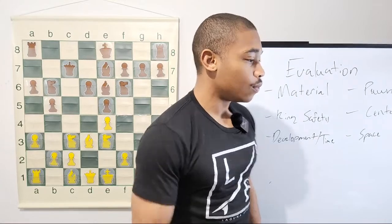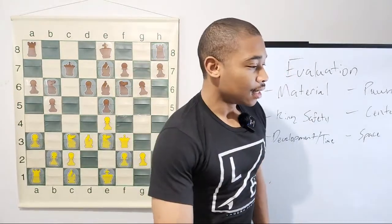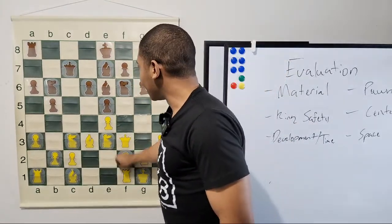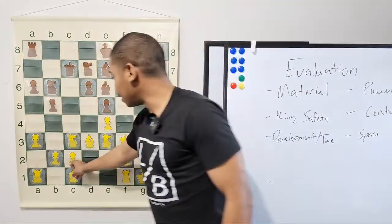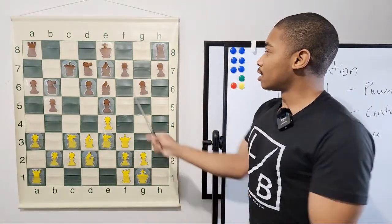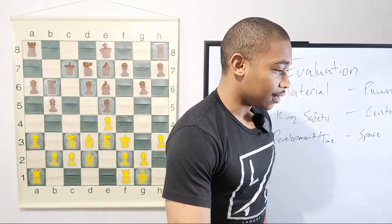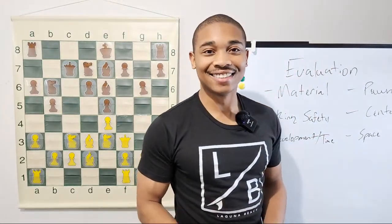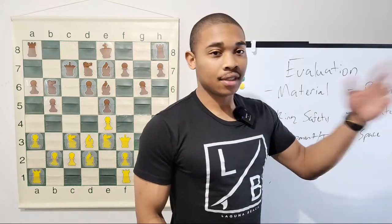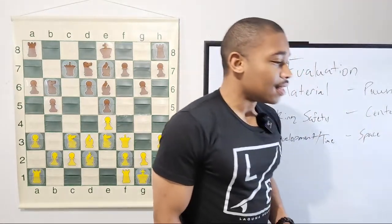After bishop to e6, g6, we have queen to f3. After g6, we have castles kingside by white. After castles kingside, we have knight to d7, bishop to d2. We're transitioning into the middle game, especially with this move knight to d7. Morning Star is in here — I'm going to be playing viewers again at like 12 o'clock.